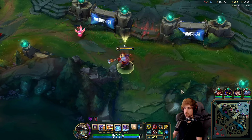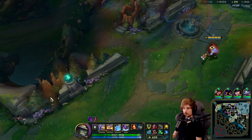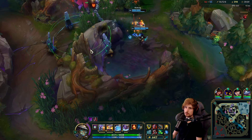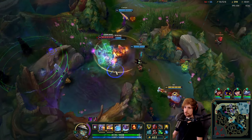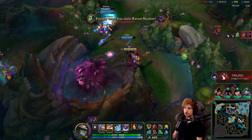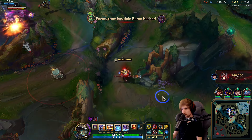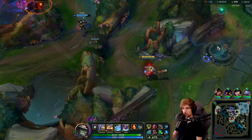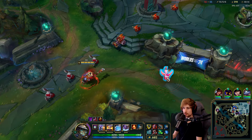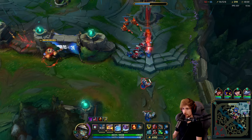They go for Baron? This is very bad. If we go for a fight now they can TP. It's Mundo. We're losing the objective here because we're not grouping mid and pushing it out. Whoever pushes the lane first will get the objective. My teammates went in a different direction so we didn't even have a chance.